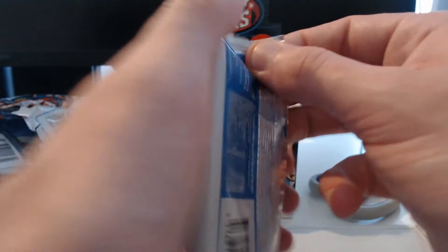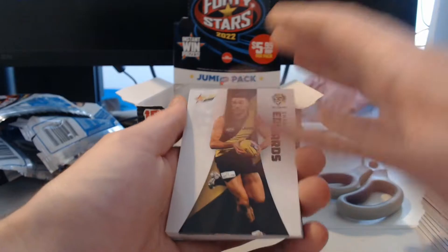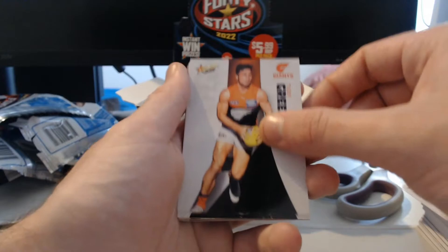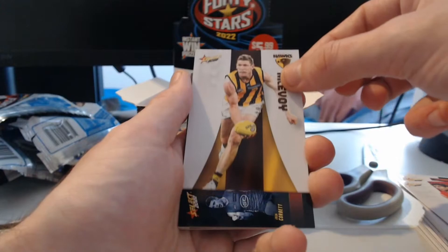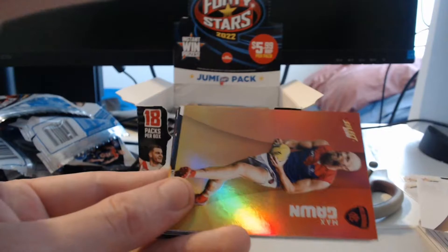There's just an awful lot of commons that aren't exclusive to the jumbo pack. Usually with hobby boxes you at least get some kind of exclusive to it with the common version — maybe they're seeing that as the 30th anniversary seal. But I definitely think there's room for improvement. We got ourselves Dane Rampey, Ben McAvoy, Game Breakers with a nice Ben King — unfortunately out for the season with that ACL injury. And then we got ourselves another Sunset Parallel, Maxi Gorn. Very shiny, loving the look of this.